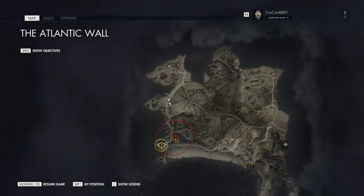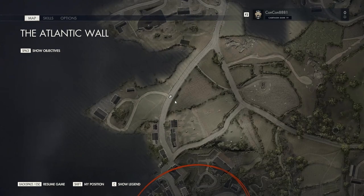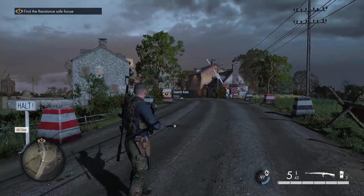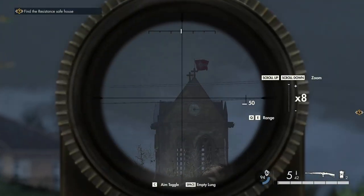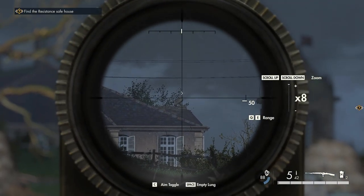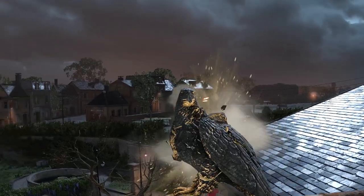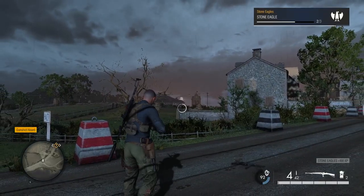As you head south from the military base and get about halfway down the map, you should be able to see the major town and specifically the hotel building. When you see this building you'll notice there is a stone eagle on top of it, so go ahead and shoot that — that is the second stone eagle you need for your collectibles.